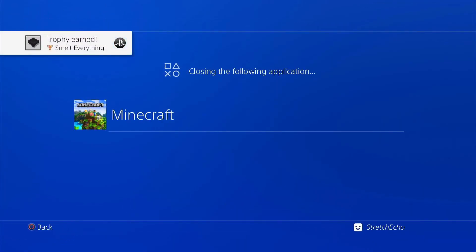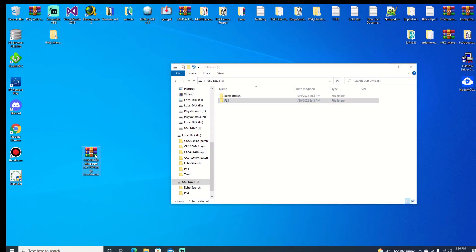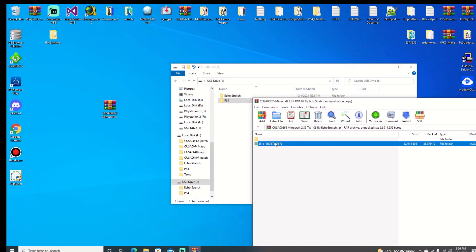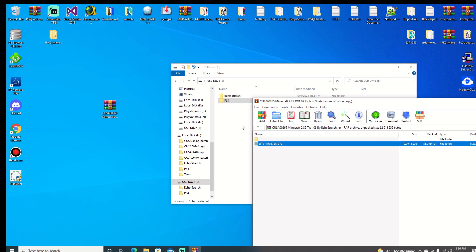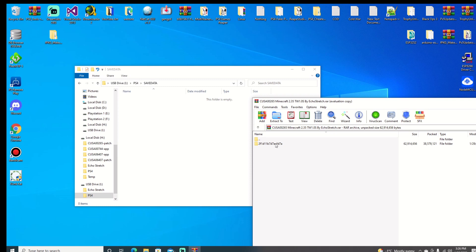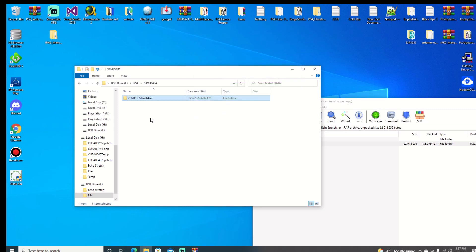Let's jump onto the third method. So now over to the computer — I do have the Minecraft European version save that I created. We'll go ahead and just open up that folder and you can see that we do have it right in here, there's our save. If we go to the back and go into our PS4 folder, then into our save data, we'll go ahead and just drag that over. Give it a few moments to get copied to the USB stick and then we should be good to go. Let's go ahead and jump back over to our PS4 now that we have that copied to our drive.